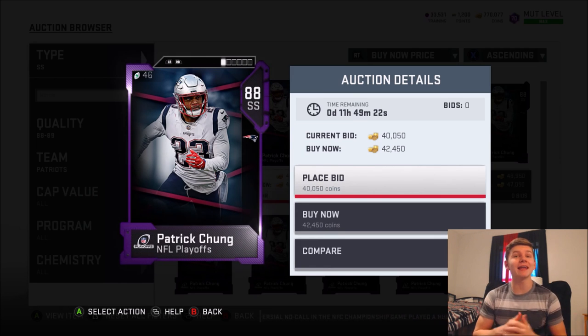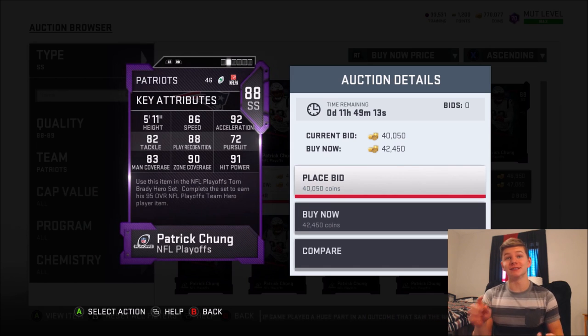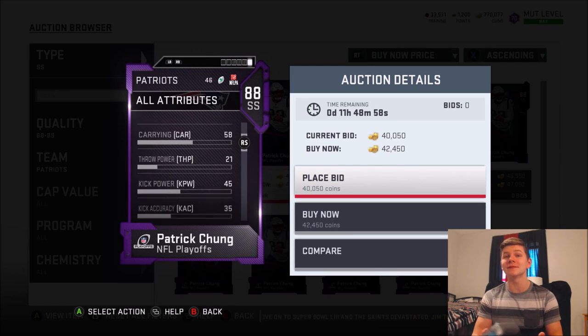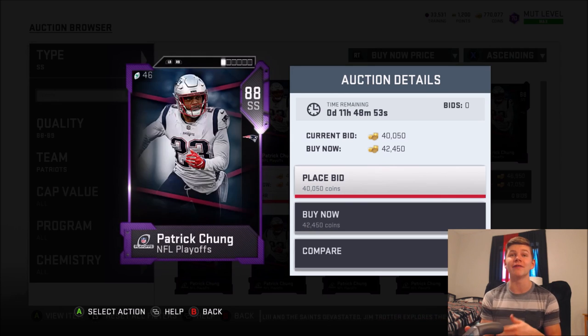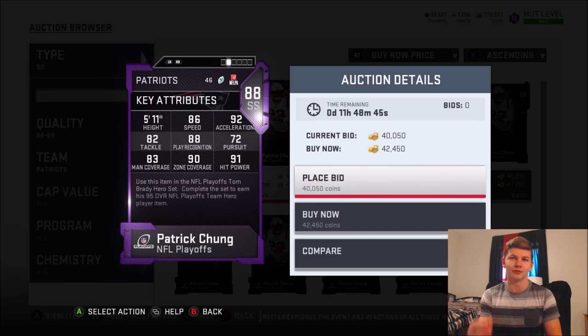Next up is 88 overall Patrick Chung. The one thing about Chung is he's a little bit on the slower side with 86 speed. But besides that, he's got really good acceleration at 92 and he's going for about 40,000 coins. He also has 90 zone and 91 hit power — 90 zone and above 90 hit power, that's really freaking glitchy. Just a little bit slow, but he has 79 catching, an 88 jumping, a 50 block shed, and he's 5'11". For only 40K, you really can't get much better of a balance of really good hit power, really good zone, and great acceleration to break on the ball.